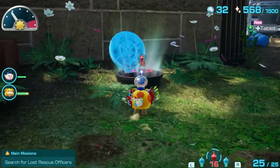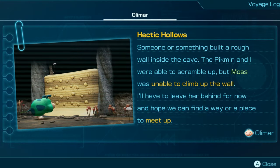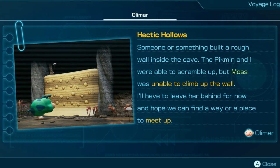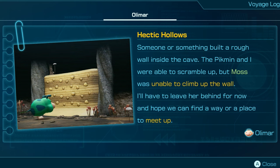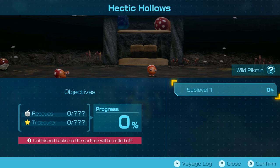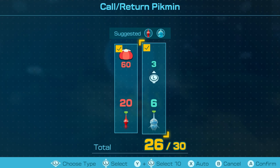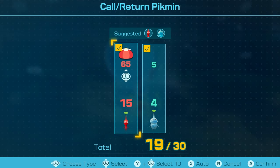All right, let's do it. A hectic hollow. Someone or something built a rough wall inside the cave. Pikmin and I are able to scramble up the moss, but Moss — oh, Moss must be the green dog — was unable to climb up the wall. I'll have to leave her behind for now and hope we can find a way or a place to meet up. We'll put like five back just to be sure, so we have some of each. That's good.